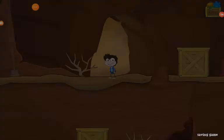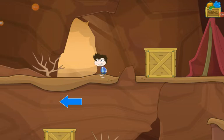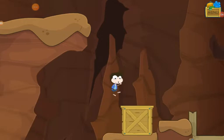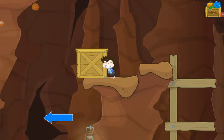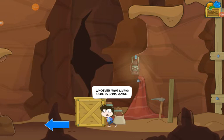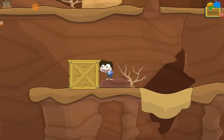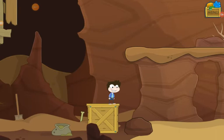Once you enter the cave, you can push these boxes. You're going to push this one all the way to the edge. You're going to jump and use it to get up. Then you're going to fall and push this one down there. So you're going to push it and the rock will block it. Don't jump all the way up or else you kind of have to start over. That is quicksand right there. Be careful, because there are scorpions.